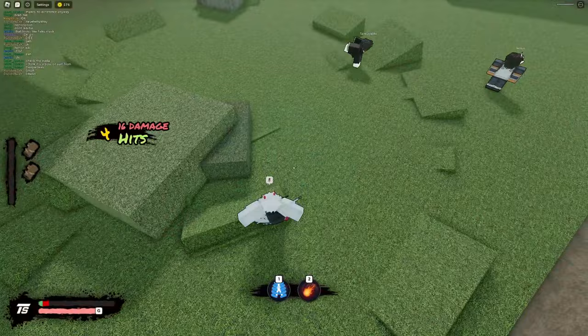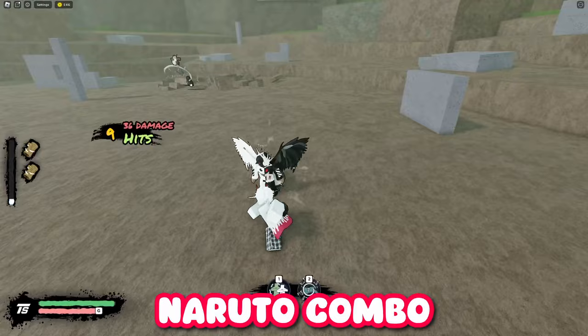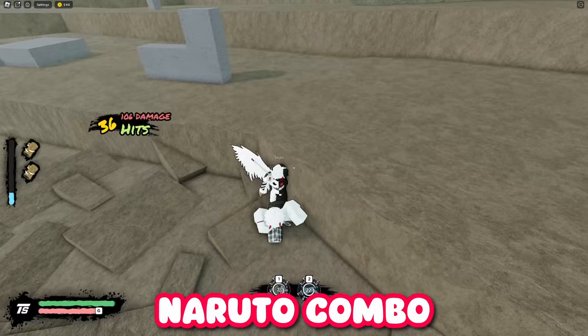I know most of you just want a copy-paste combo, so here are a few optimized combos for every character. This Naruto combo involves a little tech I call a 'down slam,' which is done by M1-ing four times, using clone kick, and immediately M1-ing afterwards — which will knock them down. The hardest part about this is timing your heavy attack on wake-up, but everything else is super easy.